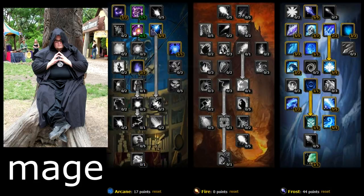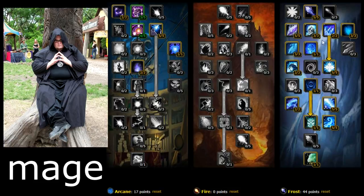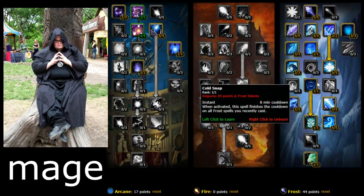Then go down and get Icy Veins — basically extra spell haste when you cast it. Shatter is really good — Frost Nova somebody and then hit them with a Frostbolt for a guaranteed critical strike. Cold Snap — when activated, finishes the cooldown of all frost spells. Let's say you Frost Nova and a gnome uses Escape Artist to get out — press Cold Snap, Frost Nova him again, and he can't get out of that one.